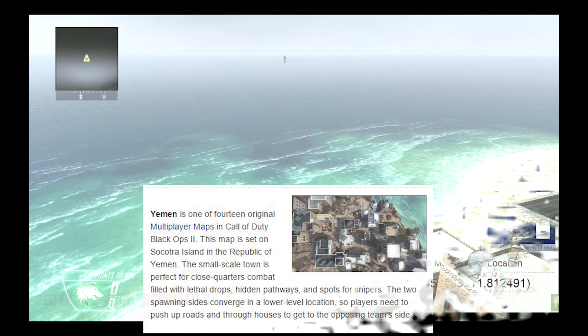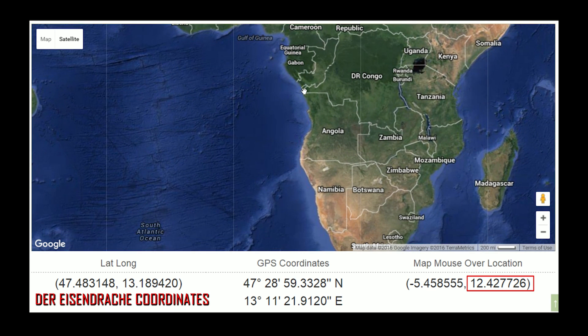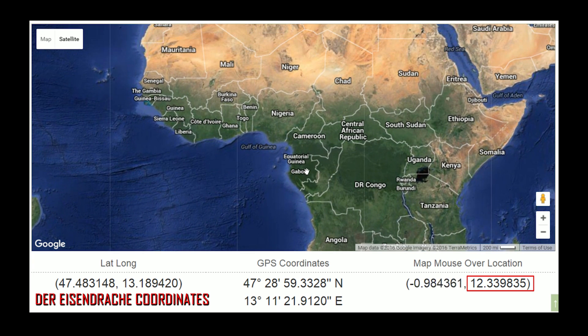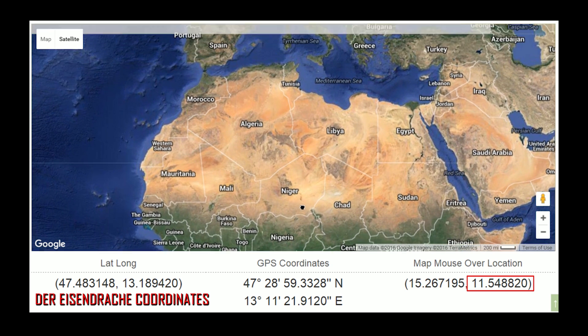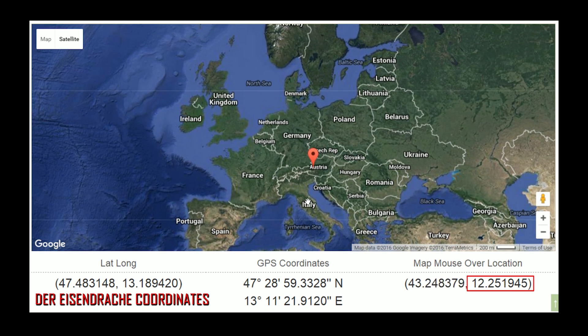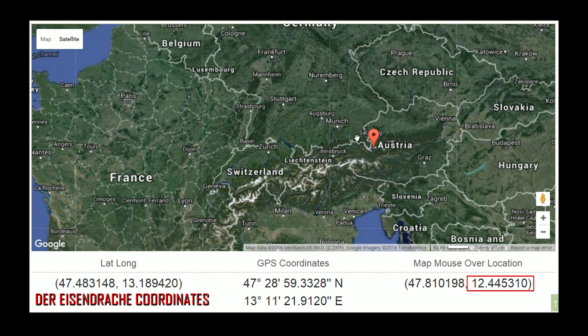After that, I decided to do the longitude coordinates — so instead of going east and west, we're going north and south and following that line. The map shows the actual coordinates to the castle on the bottom left, and I tried to keep my cursor as close as I could to 12.4 on the map and follow it up. It goes up through Italy, then Austria, and then into Germany — about an hour to the left of the actual castle. I didn't notice anything too significant. Again, this may not be a coordinate at all, but if it is, this is what it looks like on the map.